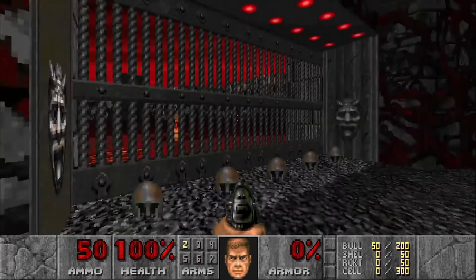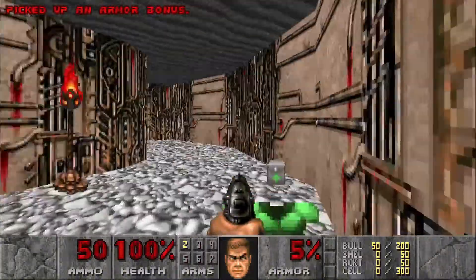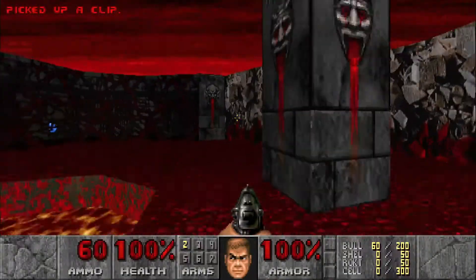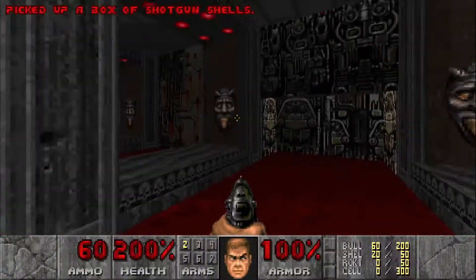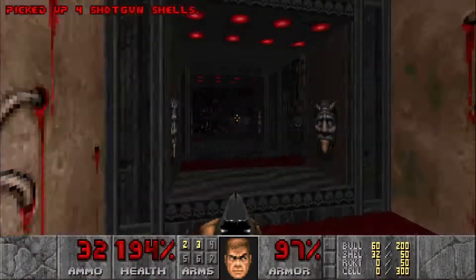Let's hit this switch right here — that's going to open up the second secret. The first secret is right here for a chainsaw, and the second secret we just opened up for a supercharge and some shells. Then we'll head over here and run in to grab the shotgun and get out.